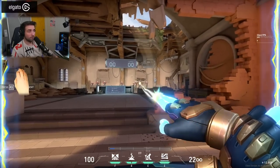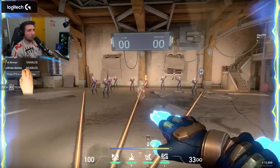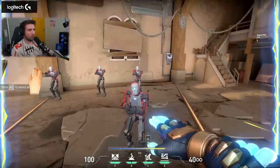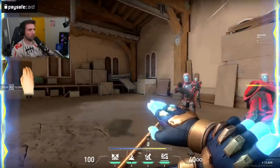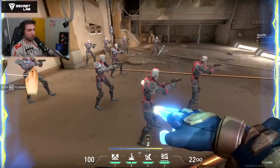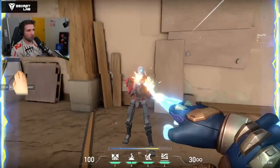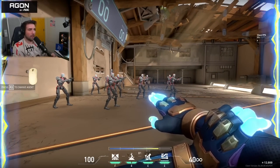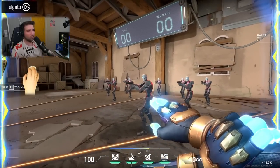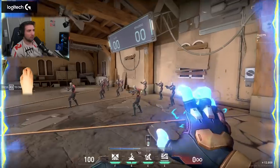That said, at close range it's still reliable even while jumping. If I'm peeking a close angle where someone might be, I can just do this — ridiculously fast and accurate because it's close range. The spread doesn't matter much because there are so many bullets; 40 rounds gives you a very high chance to kill someone while jumping through a corner at a completely different head level than any other agent in the game.